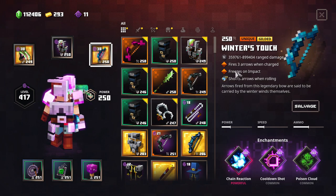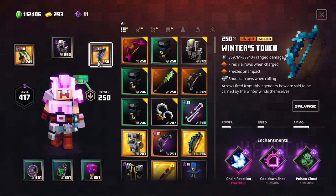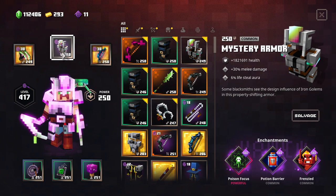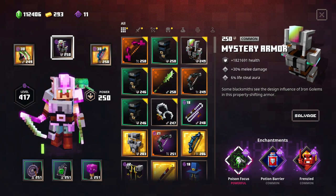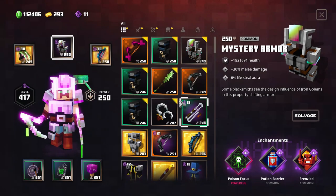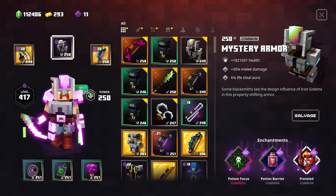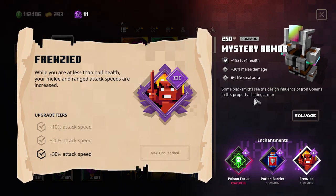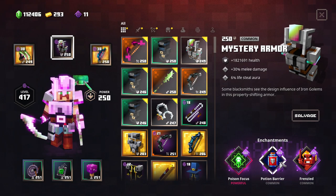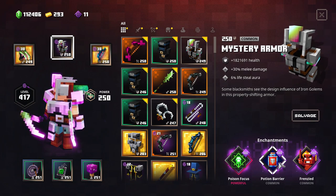We're also reducing cooldowns and freezing enemies. We have Poison Cloud here and Poison Cloud here, and with the Mystery Armor we have Poison Focus, which increases the damage of the poison cloud. We have Frenzy as well - since we're controlling our damage output, if we get below 50% HP we can increase our attack speed to deal even more damage and also heal faster.